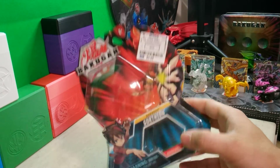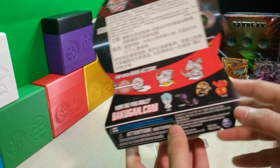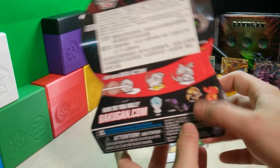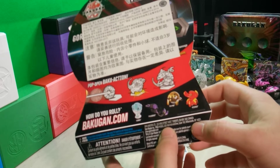You just get the standard Dragonoid. But on the back of the box you do get a look at some of the Bakugaron that were in this wave: Heos Kubo, Darkus Phaedrus, Arlis Core Trino, and then a Pyrrhus Core Vicerokz there.